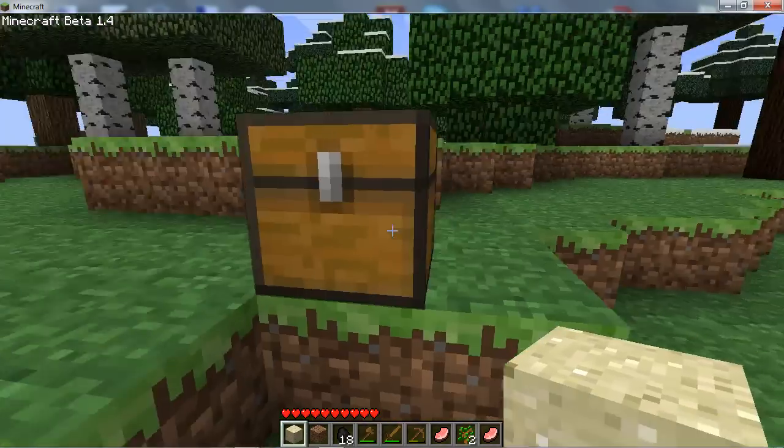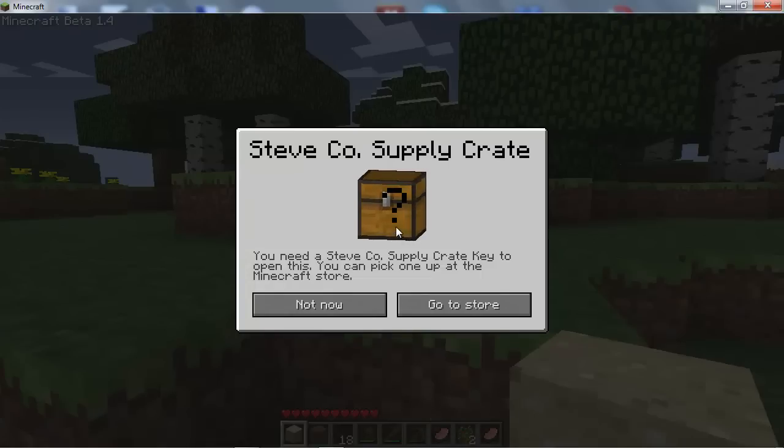Here's what's inside. Right-click and you get Steve Co. Supply Crate. You need a Steve Co. Supply Crate key to open this. You can pick one up at the Minecraft Store. And you've got two options: Not Now or Go to Store.